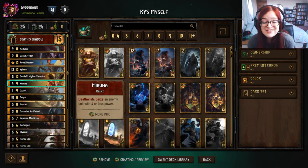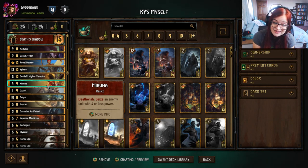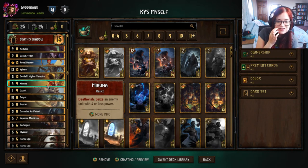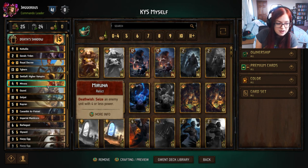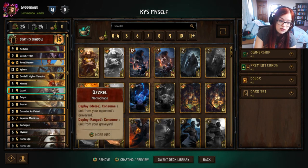We have Maruna — this is a death wish ability so we can use it with our leader. It seizes an enemy unit with four or less power. If we eat the Maruna it triggers its death wish and saves the points, which is quite nice for denying enemy engines. Be aware that the target has to have four or less power.